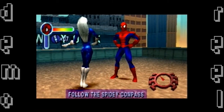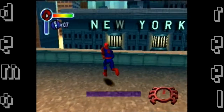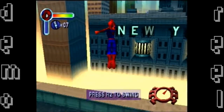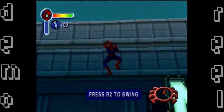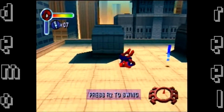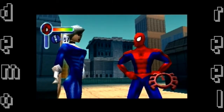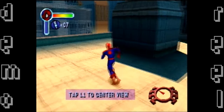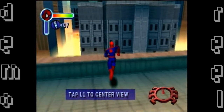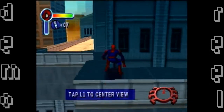A tutorial prompt tells you that when a building is close enough you can swing to it by pressing R2. We swing right over there — we're remembering this pretty well. It seems eerie and quiet. Another tip pops up: tap L1 to recenter your view. The dialogue in this game is really funny.